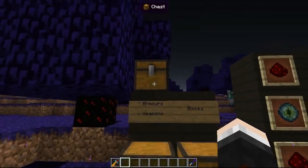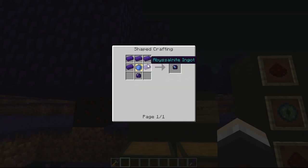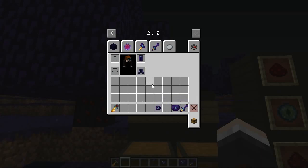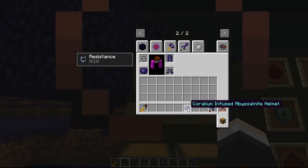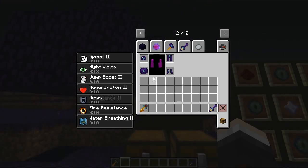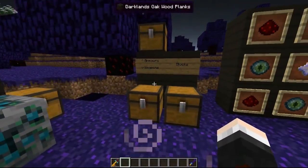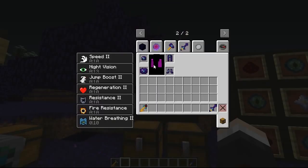You can also use the transmutation gem on armors. We've got the Abyssal Knight armor set, crafted normally with Abyssal Knight ingots, but you can infuse those as well. The fully infused Abyssal Knight set requires extra Abyssal Knight ingots and a transmutation gem per piece. When wearing the chest plate, you get resistance for an unlimited amount of time. When you add the helmet, things get really serious.